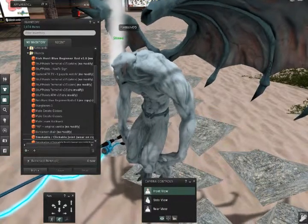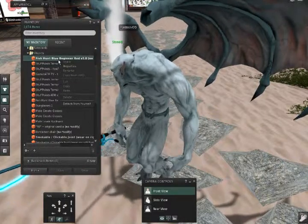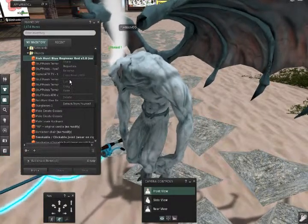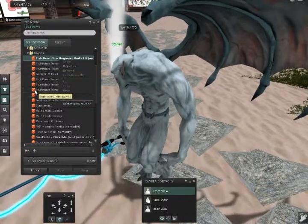You can't really see it because the gargoyle's face is so big, but anyway, here is your blue fishing pole. You right-click it and you attach it to wherever you want — left hand, right hand, whatever. Or you can just double-click it and it will go directly into your right hand.